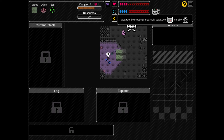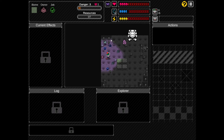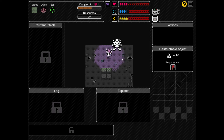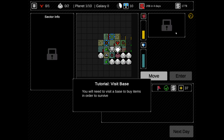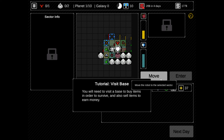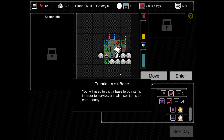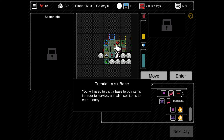It seems I was right - we cannot get any more. Why don't you pick that up? We're not picking stuff up and I'm not sure why. Aren't these resources? Can I not pick them up? We don't have an axe. We're just gonna leave the plant here - we're basically done. Go back to the map. Visit base - you need to visit a base to buy items in order to survive, and also sell items for money. Maybe we're full, maybe our capacity is done. We need fuel. Someone's hungry. Let's enter the base.